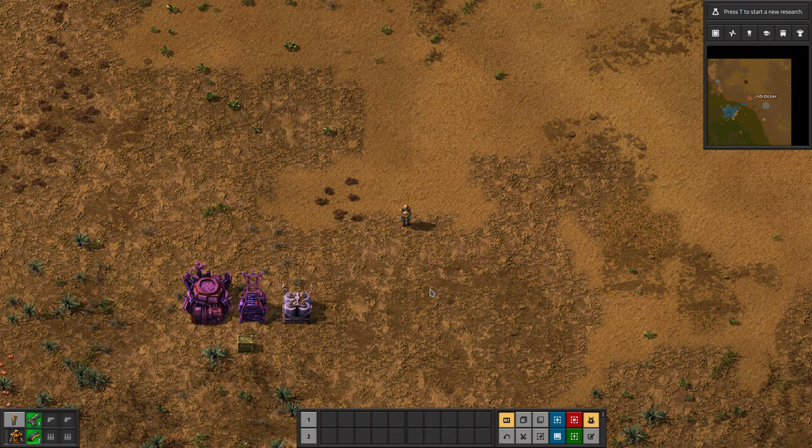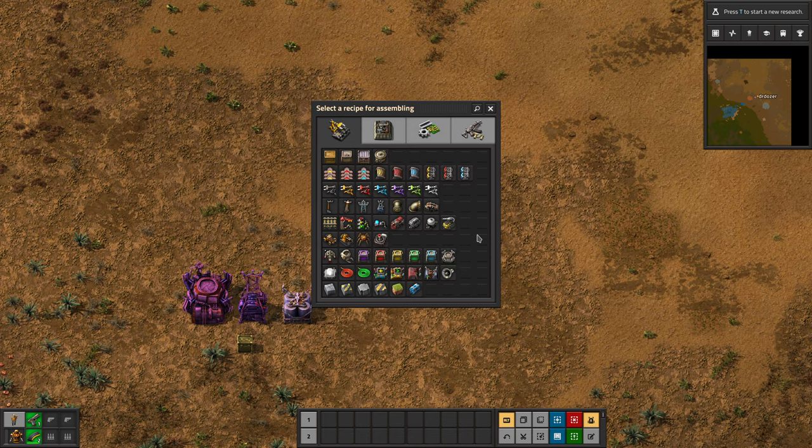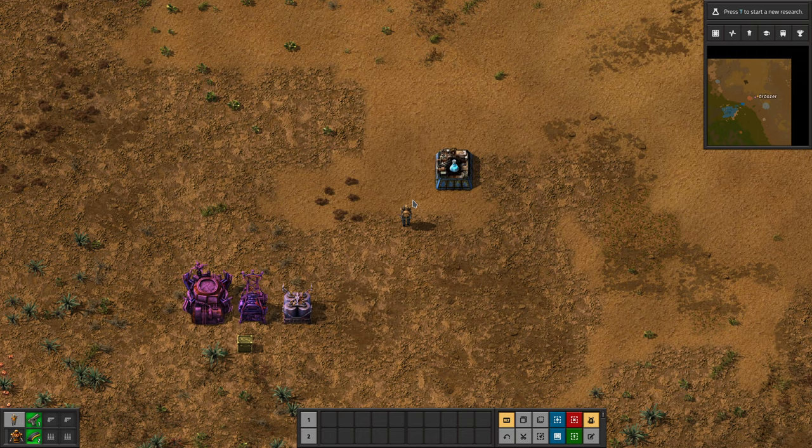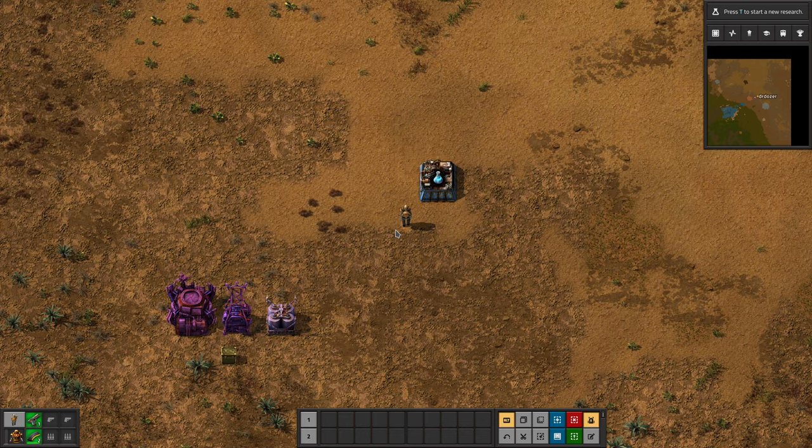You don't need them initially in the game — indeed they're not unlocked initially. However, by the time you are doing chemical science, the chemical science pack requires sulfur, advanced circuits, and engines, so you'll need them for these. They're also necessary for your next tier of player equipment and drone ports and a whole lot of useful early mid-game kit.